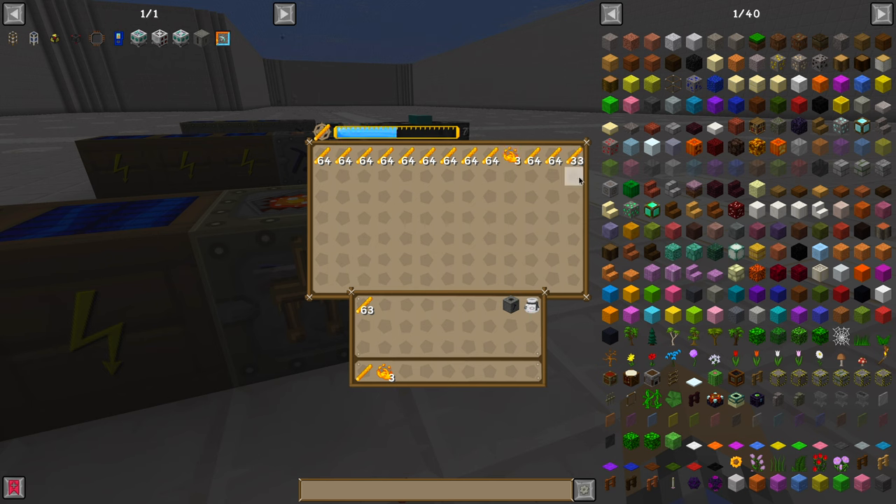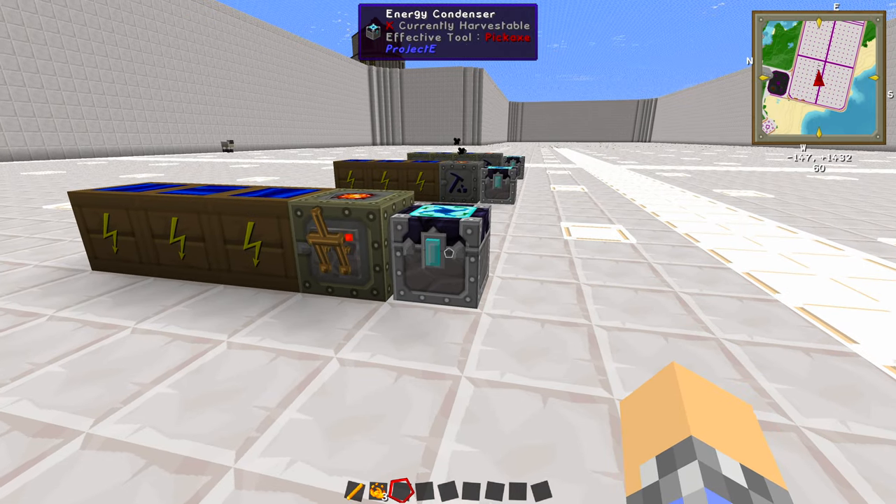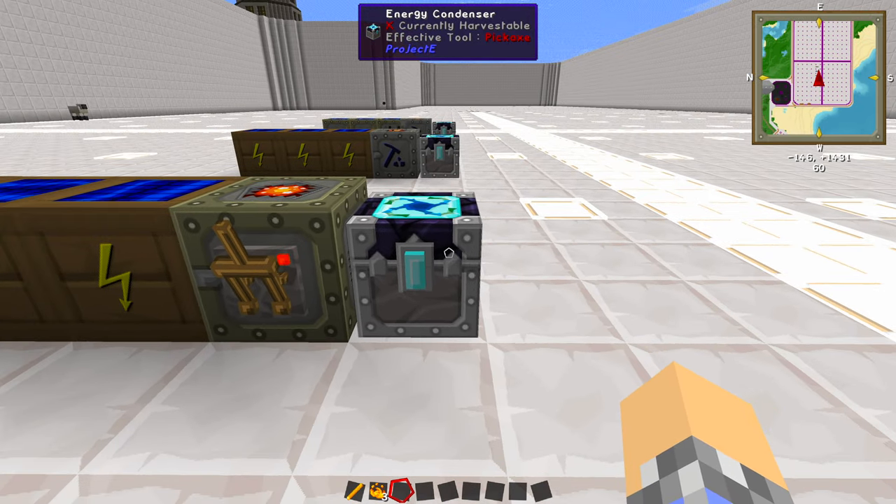So what do you do with this? You leave it running, and anytime you need EMC, you can come out here and grab 98,000 EMC worth of blaze rods — just grab a stack, grab two, grab three. It'll keep generating them. When you leave, they'll just keep ticking up. Each of these stacks is worth about 12 diamonds, so passively in the background while you're doing nothing, this is just generating diamonds worth of EMC.